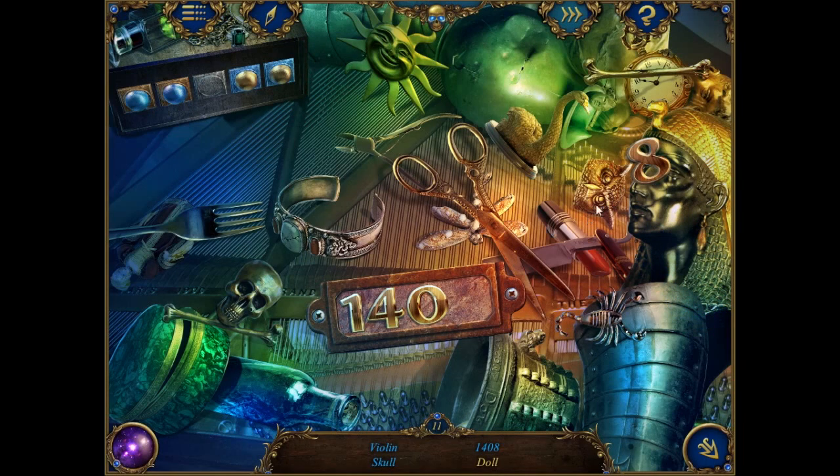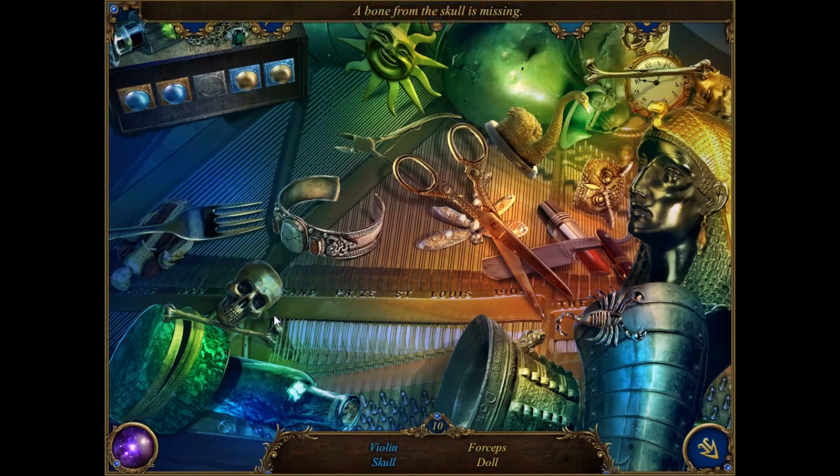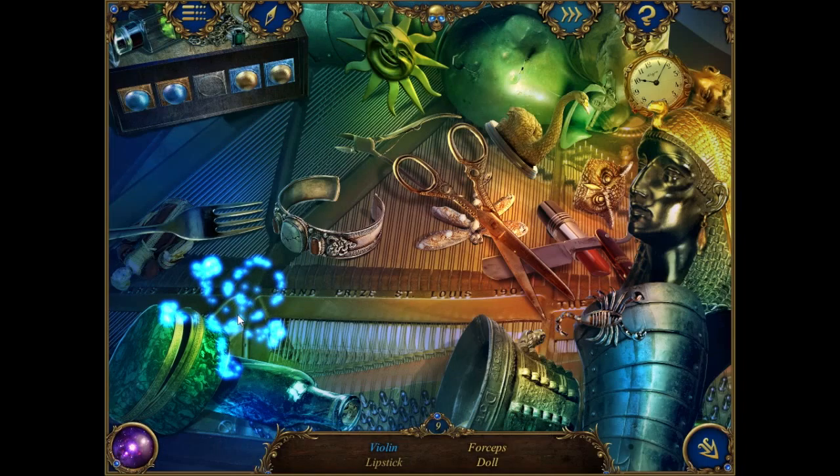Let's go back to the grand piano room. Oh, the skull thing! We got the skull thing at the door. Let's go put the eyeball in the skull. A pool ball and a butterfly - we got all the butterflies. So let's go back and click the butterfly collection and put the butterflies in.